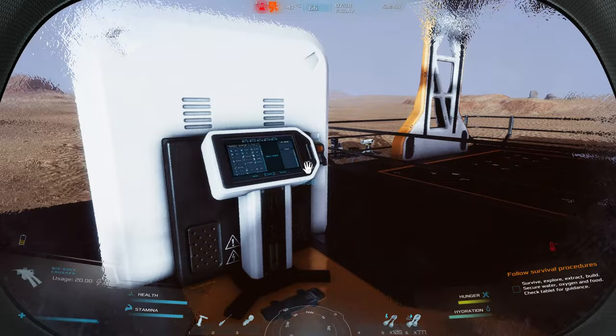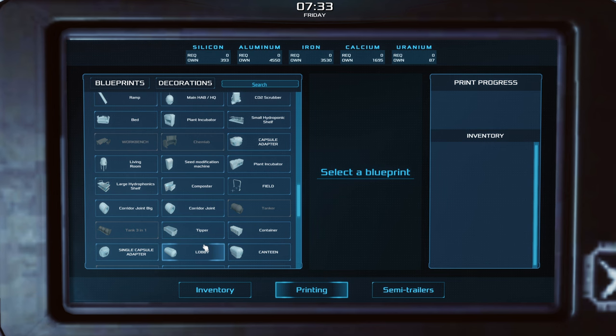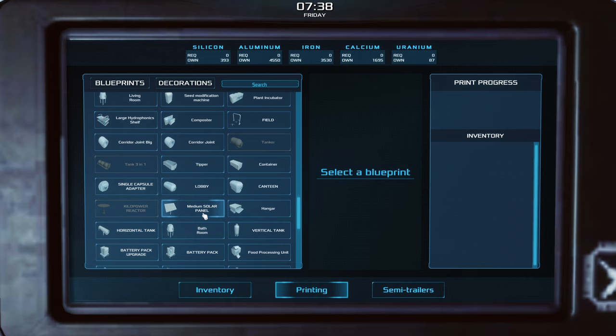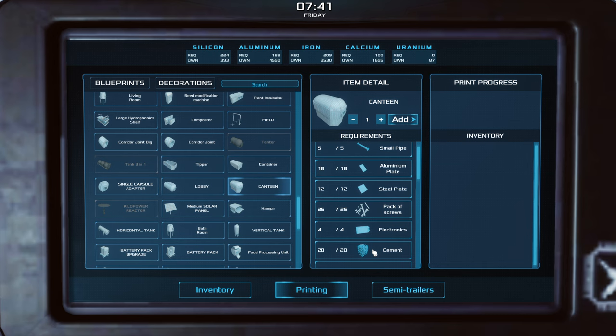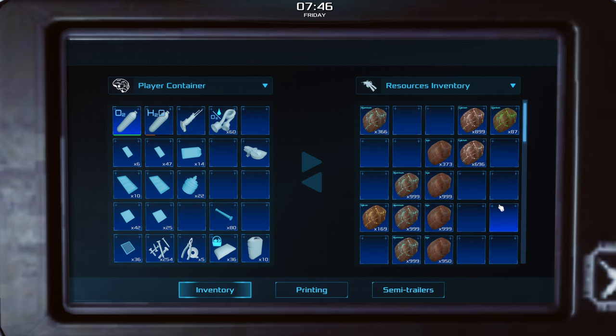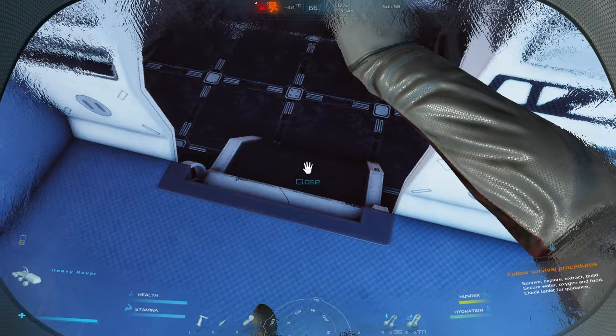Do we have enough? I want the canteen. Hangar, battery packs — naturally I probably passed the thing. There it is. We're looking good on everything. But I need more silicon — we got tons of iron but not much silicon from that load. Back out again — we'll go grab another load so we can finish this up. Cue time-lapse number two.